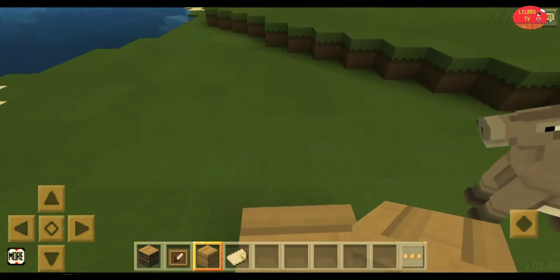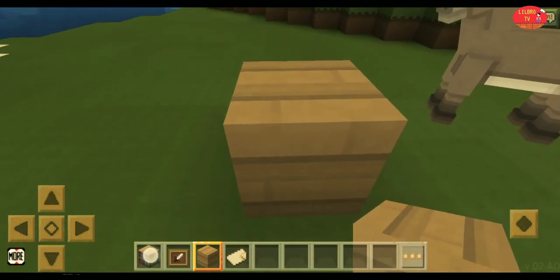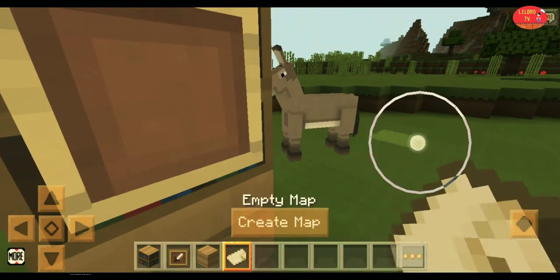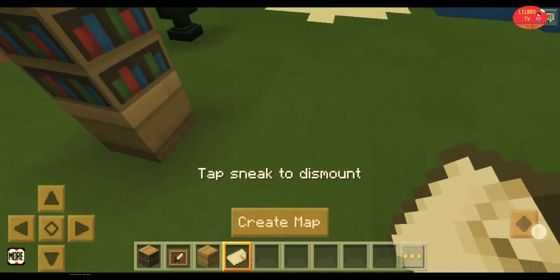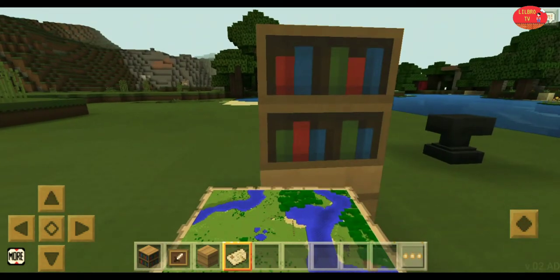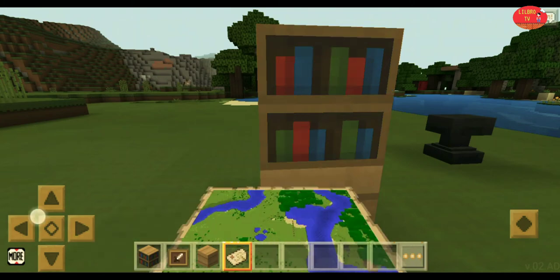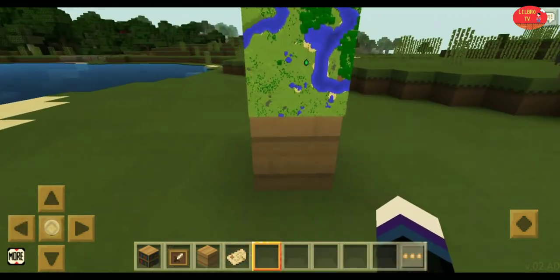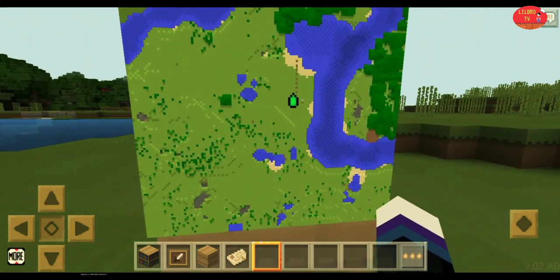If you don't know where you are, place the bookshelf and put an item frame and create a map. You will know where you actually are. The green dot shows where exactly you are.